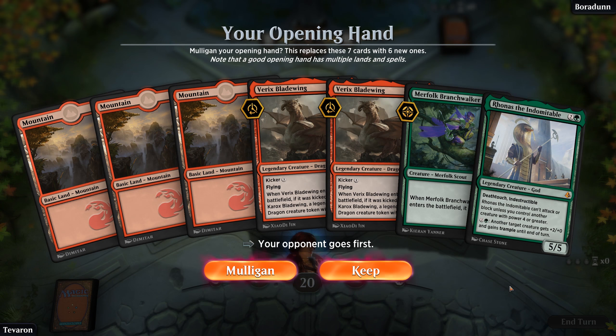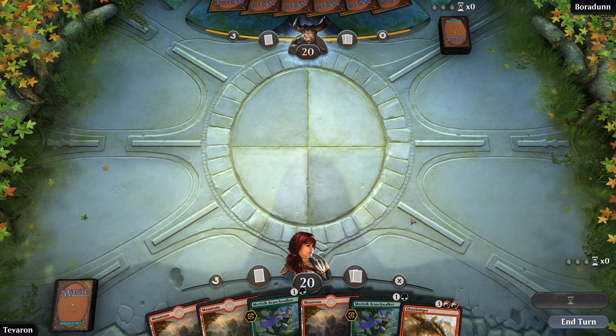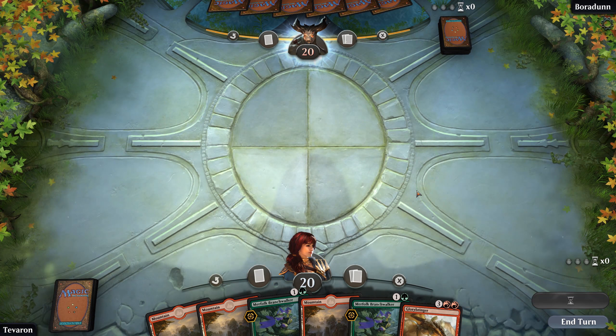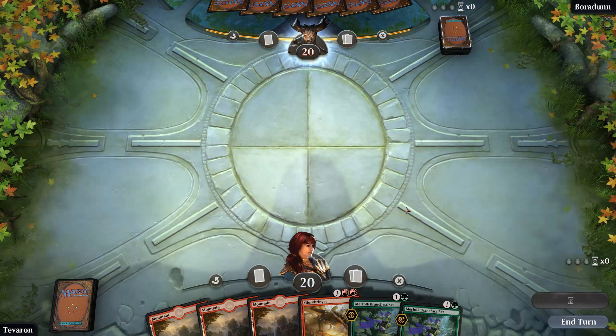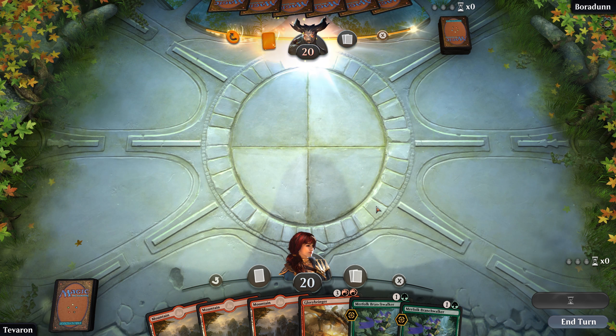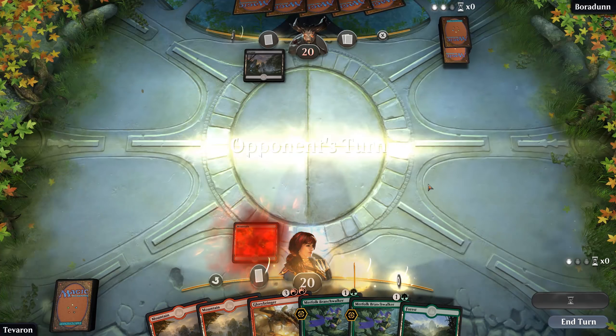This is unfortunate. If we had a green source in hand, this would be a definite keep. As it is, I don't think we can — let's ship it back. Also unfortunate that our opponent's going first, and our mulligan didn't give us a green mana either. I don't think we can pitch this one; I think we're going to keep it and scry, hoping to hit a green source. There we go — especially a comes-into-play-untapped one — I think we're okay. We'll lead off with the mountain.